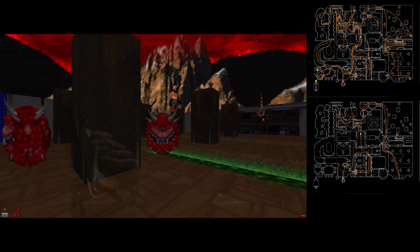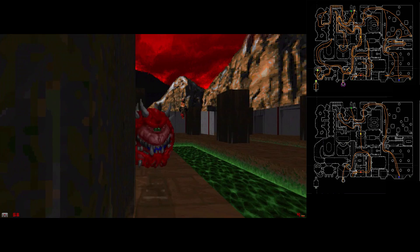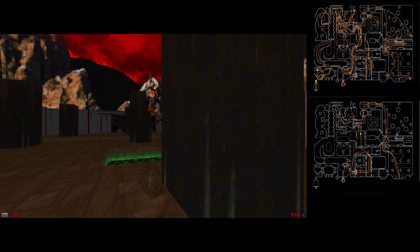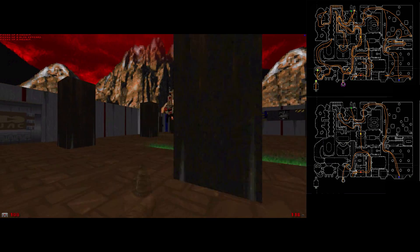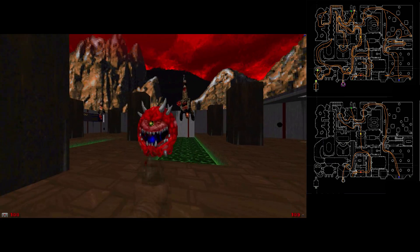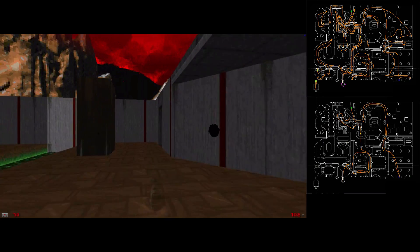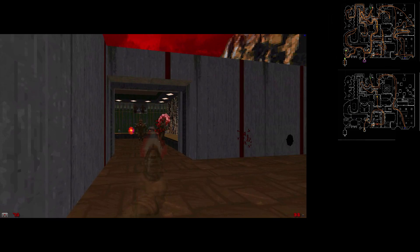Which is a very good thing to utilize in any of your map creations. The huge difference between those showcases the fact that the game's level design is extremely non-linear. It enables the player the chance to take his or her time to either find secrets, additional ammo, or even just take it at their own pace, assuming that they are having difficulty with the level itself. That is the non-linear gameplay you are seeing between the vast differences between the two run-throughs of the map.